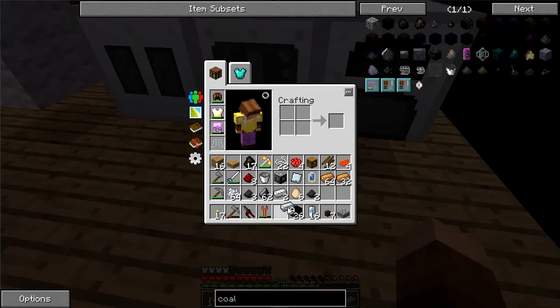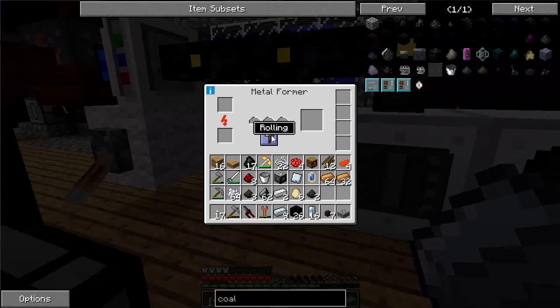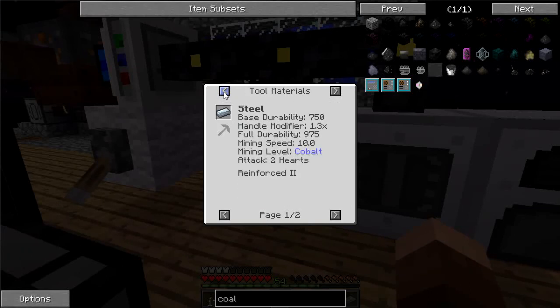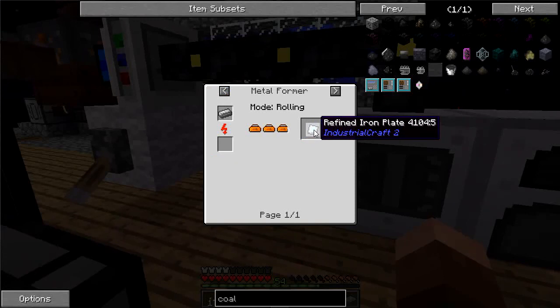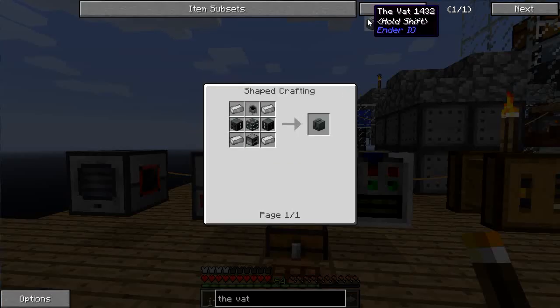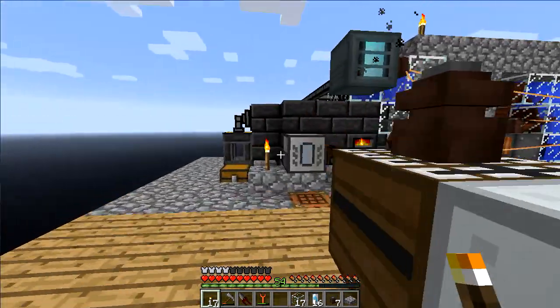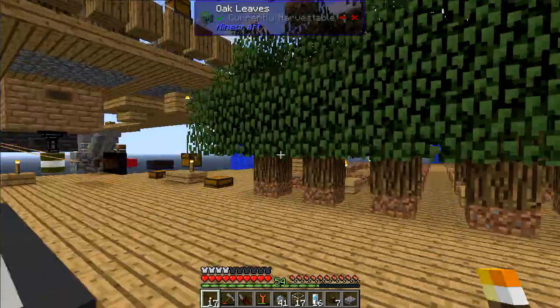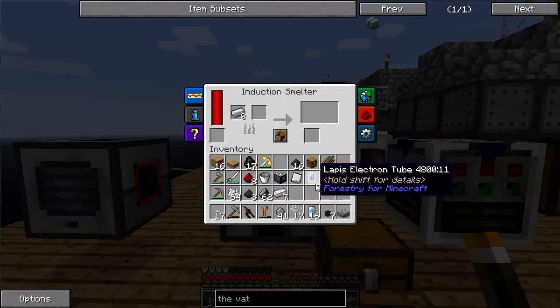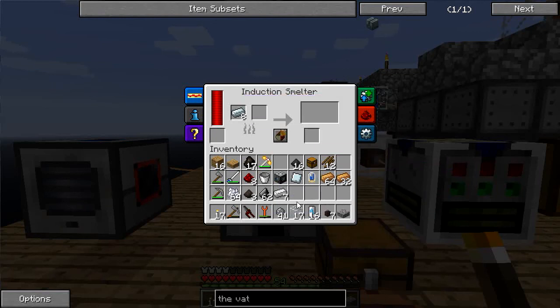It looks like I'm going to have to put this back into the rolling mode in order to make the plates. This is going to take a little longer. I'm actually much closer to the vat than I originally thought. I'm at the point where I can create electrical steel — I can grab some of the silicon out of the SAG mill and throw it into the induction smelter with the refined iron ingots I just made.